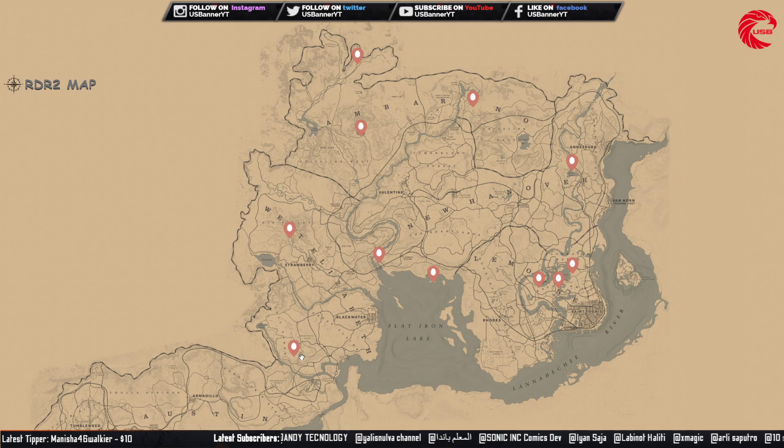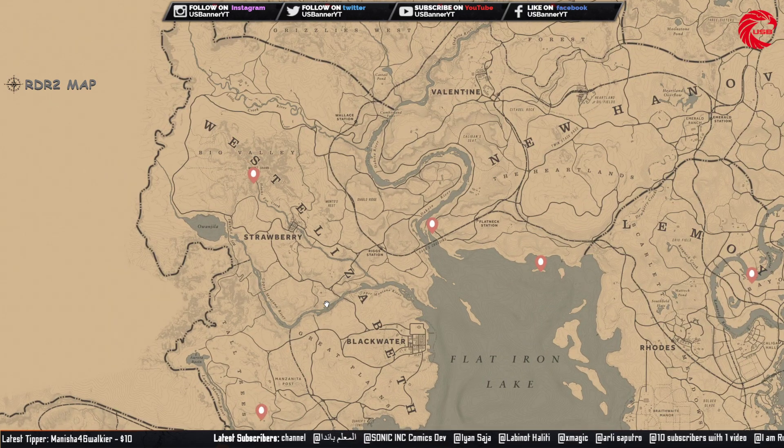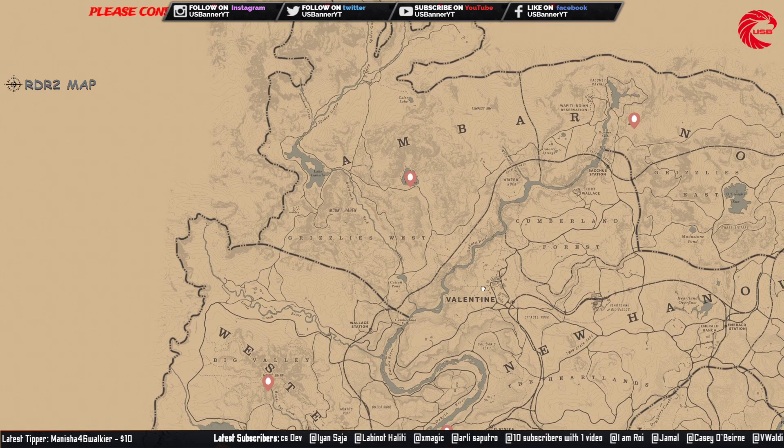The Bird Eggs — you can collect this set and sell to Madame Nazar for $182. It's cycle 3 today.